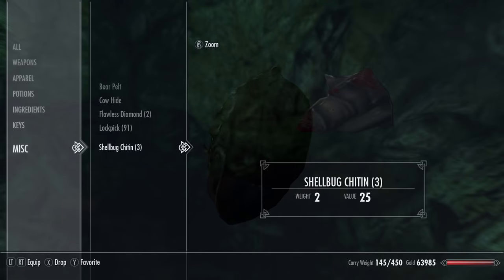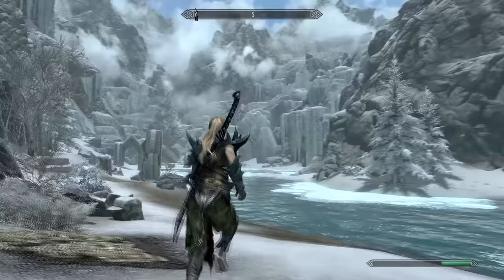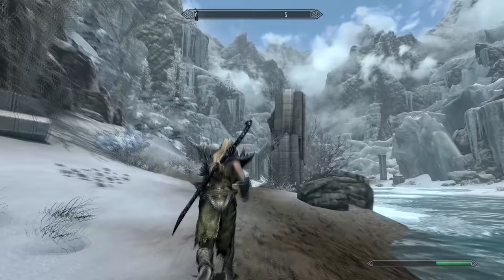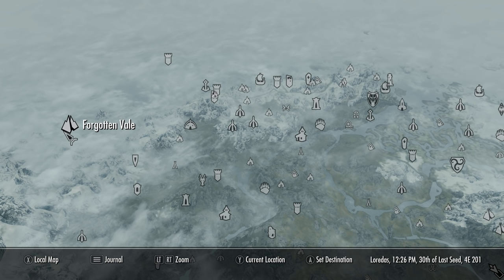To actually get the shellbug helmet, we must first mine the rarest material in the game: shellbug chitin. There are only two places you can find this. To find this material, we must come to the Forgotten Vale — a new area of the map that you visit during the Dawnguard questline. If you haven't come here yet, just follow my guide in the description on how to start the Dawnguard questline.